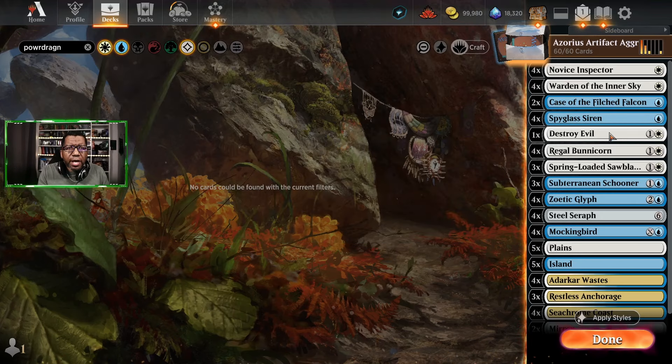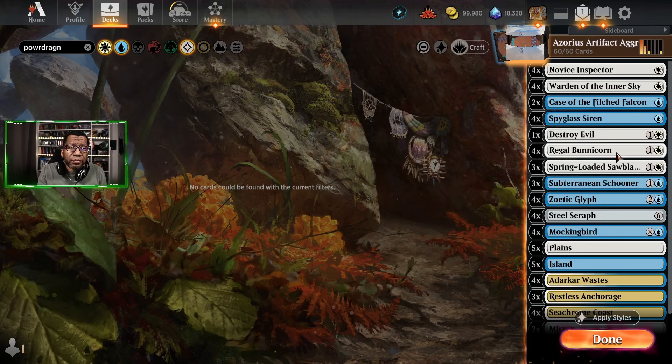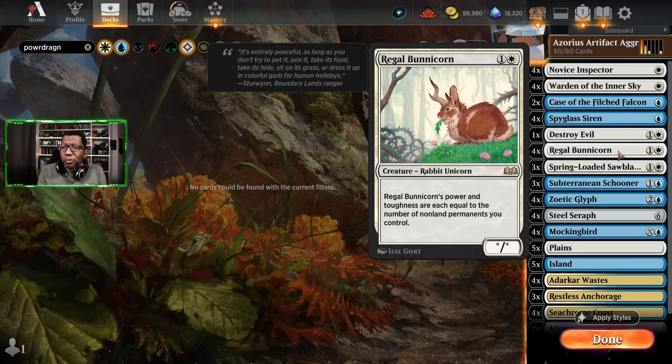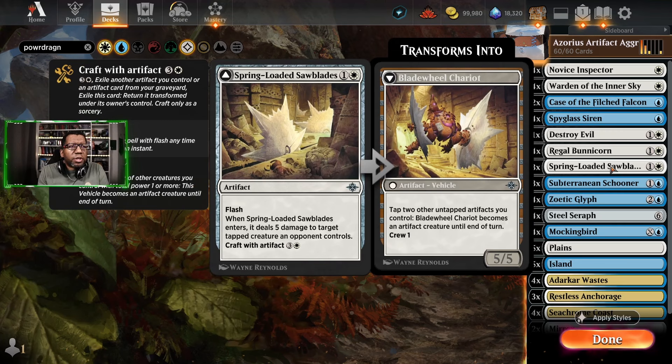Spyglass Siren makes another creature an artifact. There is one random Destroy Evil in here and we'll see how it plays — by the end of the video I think we might want this to be another Case of the Filch Falcon, but we'll see. Regal Bunnycorn — we're going to have a bunch of permanents, hopefully it gets really big. Has a couple of Spring-Loaded Sawblades, which are okay, but it does give us more artifacts we can use for other things.